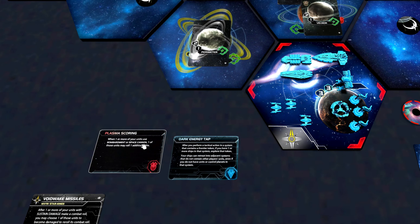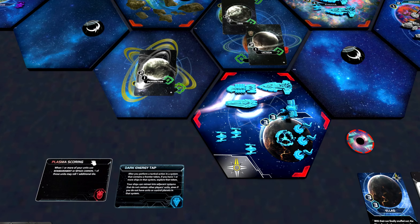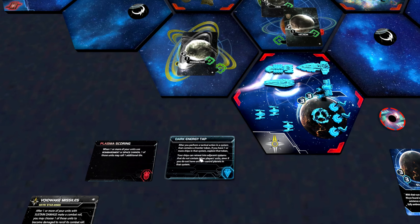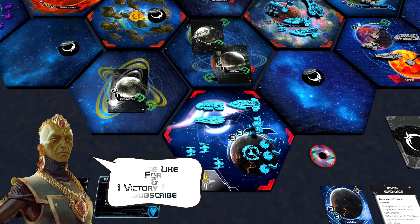Besides our starting units, we also have some starting technologies. The first one is Plasma Scoring, which makes perfect sense because we want units with sustained damage — Dreadnoughts are one of those units — and we can use their bombardment abilities even better with Plasma Scoring. We also have Dark Energy Tab, giving us flexibility to explore frontier tokens and a little extra flexibility when retreating from space combat.